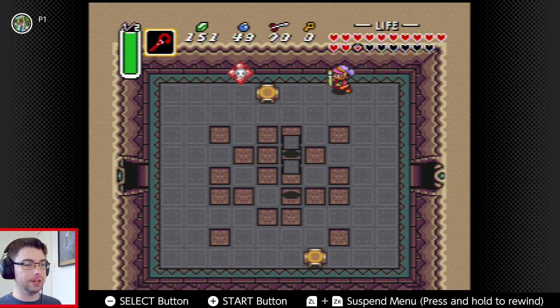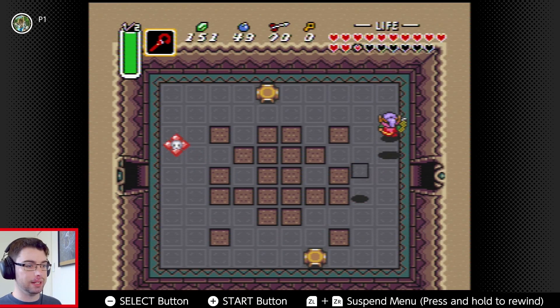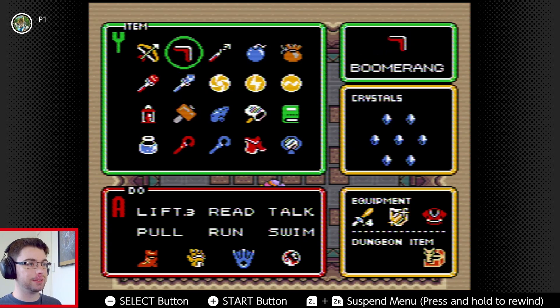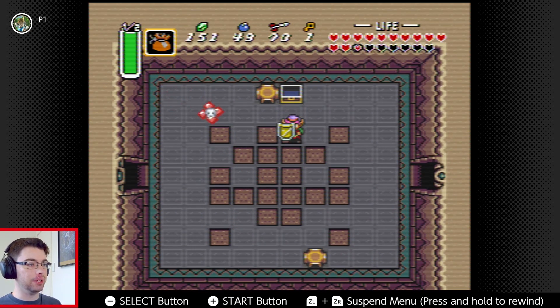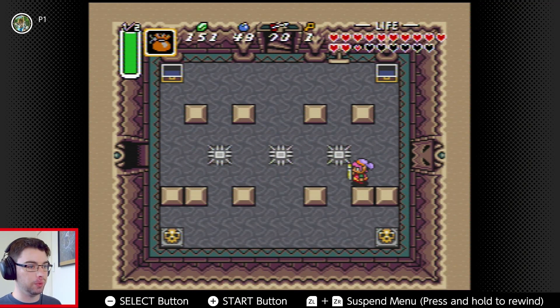I didn't read any guide or anything, but I'm presuming if there's a key in here, then it must be accessed by... I thought it would be accessed by waiting for all those things to finish. There we go, just a bit delayed. Now that'll let us go back through this door on the left, so let's go ahead and hit that real quick.